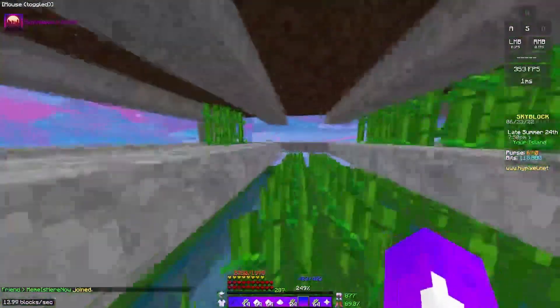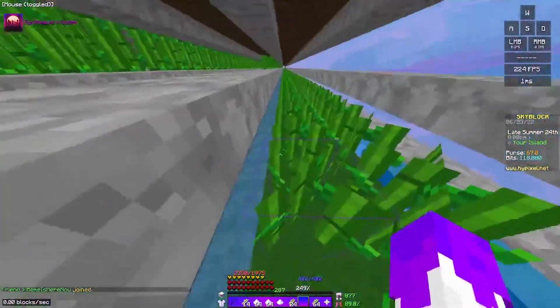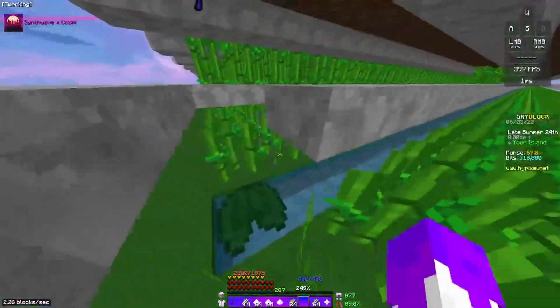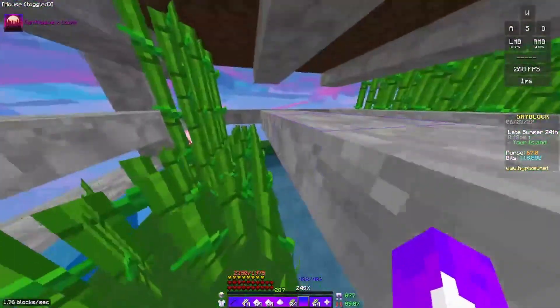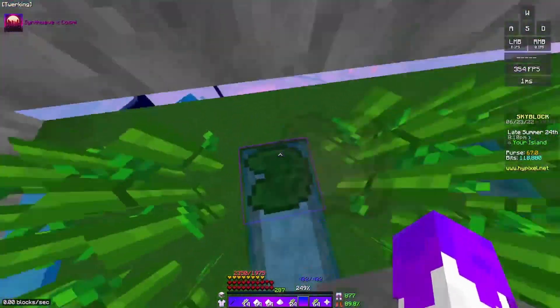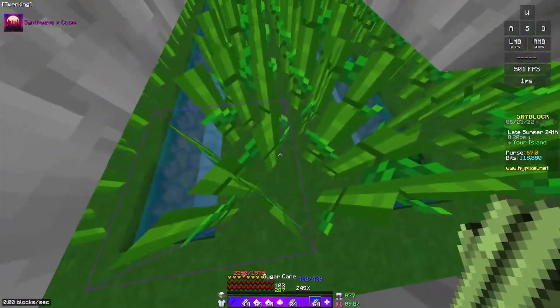First I'm going to start off with the farm itself. What you want to do is make little walls on each side of two bits of sugarcane with water running on each side, so that while you're farming you don't accidentally fall into the water or move onto a different row. Something I see no one doing is placing lily pads in these corners so that you can have the sugarcane right here.